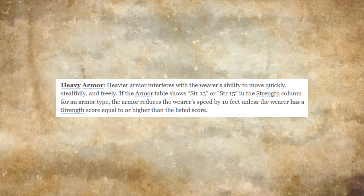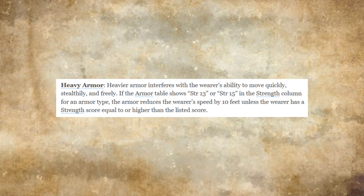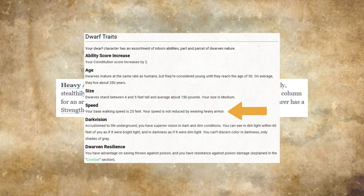The strength requirement isn't quite as clear-cut. If a character doesn't meet this requirement, their movement speed is reduced by 10. That's often, but not always, a 33% reduction to 20 feet of movement. The primary exception to this rule is the dwarf, whose speed will not be reduced by wearing heavy armor no matter their strength. Given the dwarf's movement speed of 25, this just means that they receive half the penalty for wearing heavy armor without meeting the strength requirement.